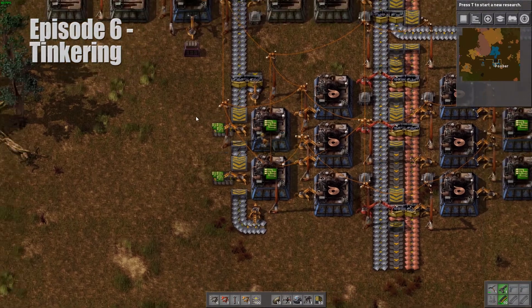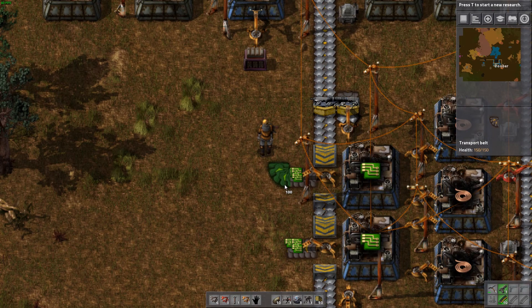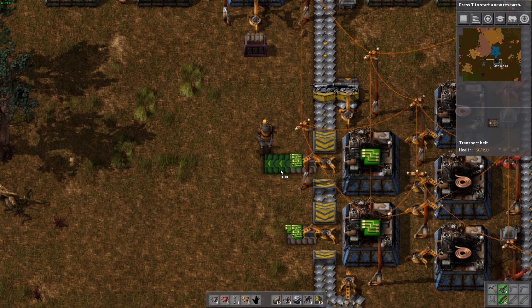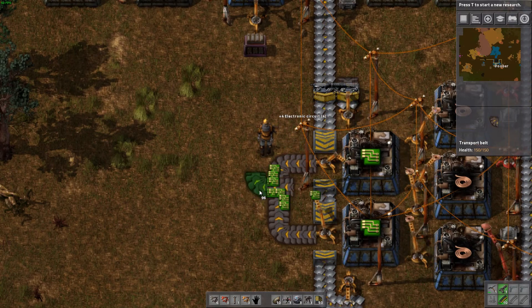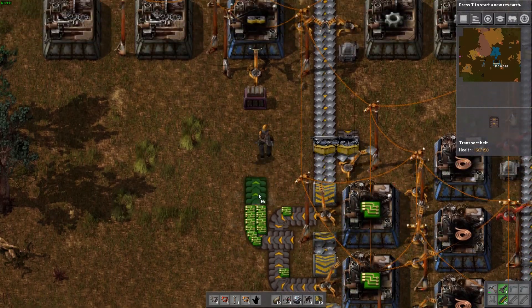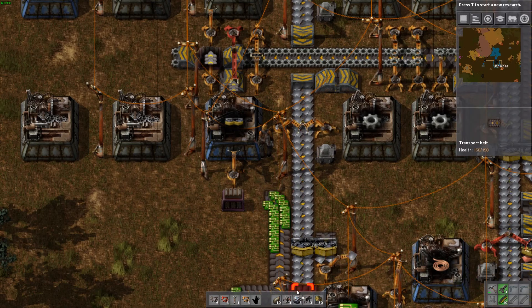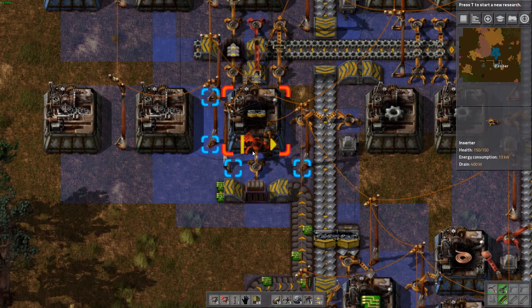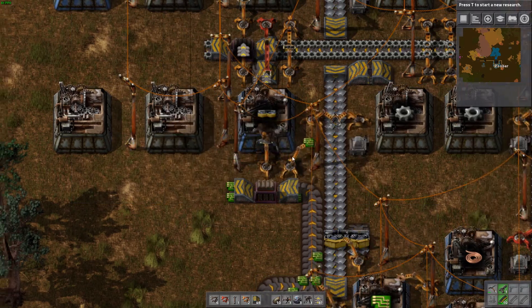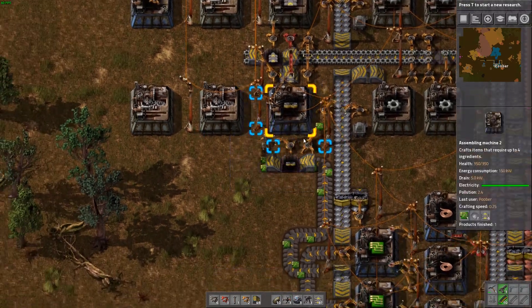Now that we've got our green circuits, let's get that going into our splitters here. Let's actually join these guys so that way they are balanced appropriately. Great, so these are now getting green circuits and they should be building now.